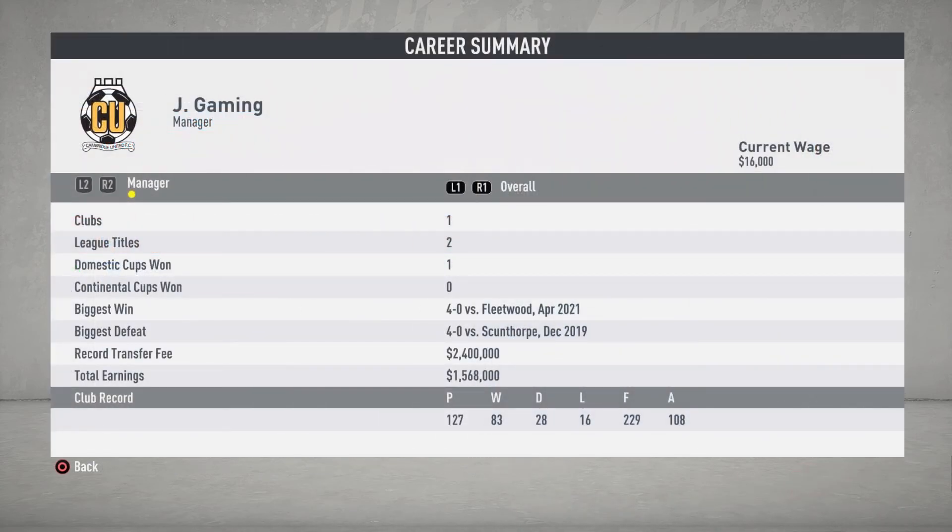Looking at our overall managerial career, we have only been with Cambridge United. We have won two leagues and did not win any other cups this year. Our biggest win was defeating Fleetwood 4-0 in April. Our biggest defeat was still that 4-0 loss to Scunthorpe in the FA Cup last year. Our record transfer fee is $2,400,000 and our total earnings are $1,568,000. We have played 127 games, won 83, drawn 28, lost 16, scored 229 goals and allowed 108.